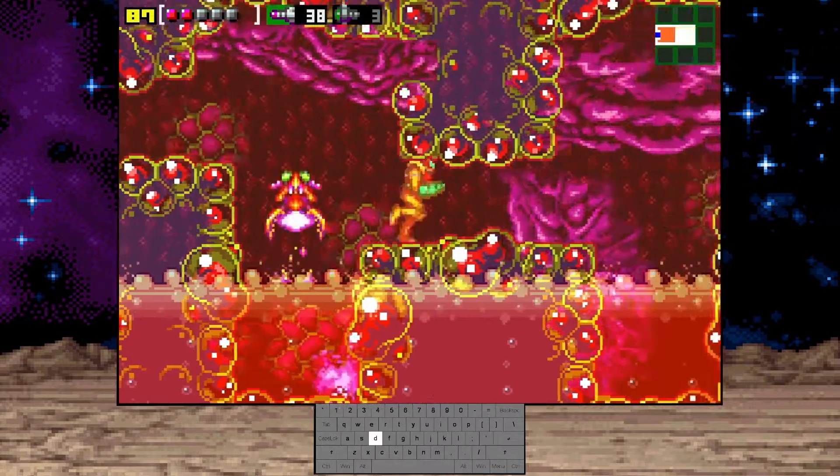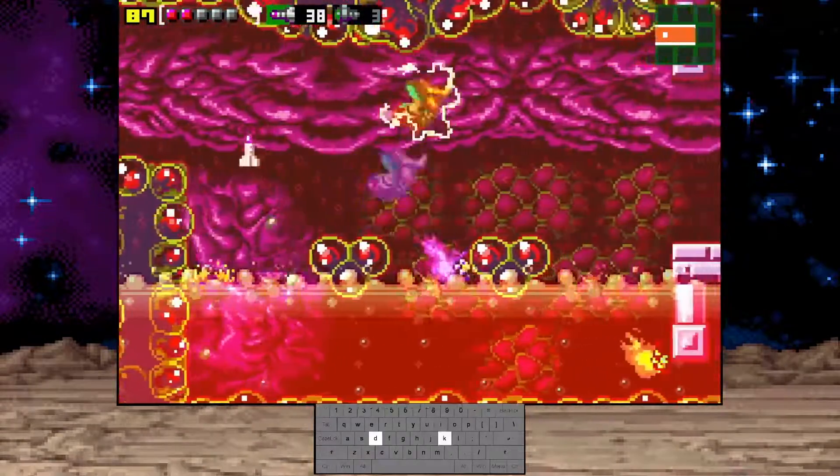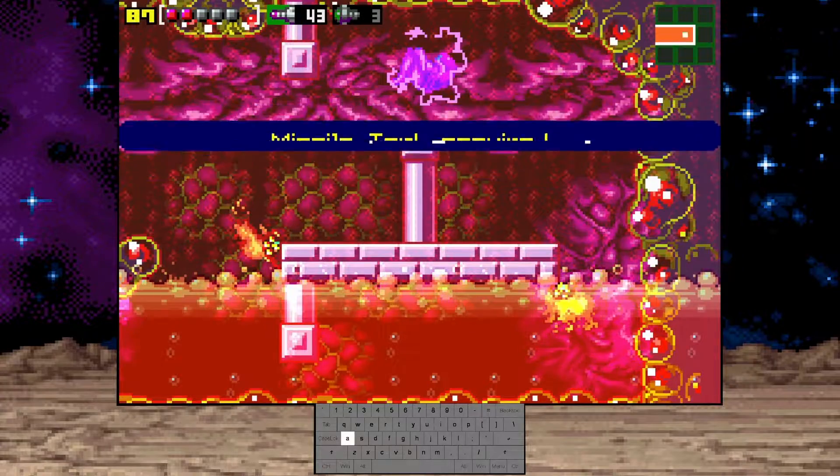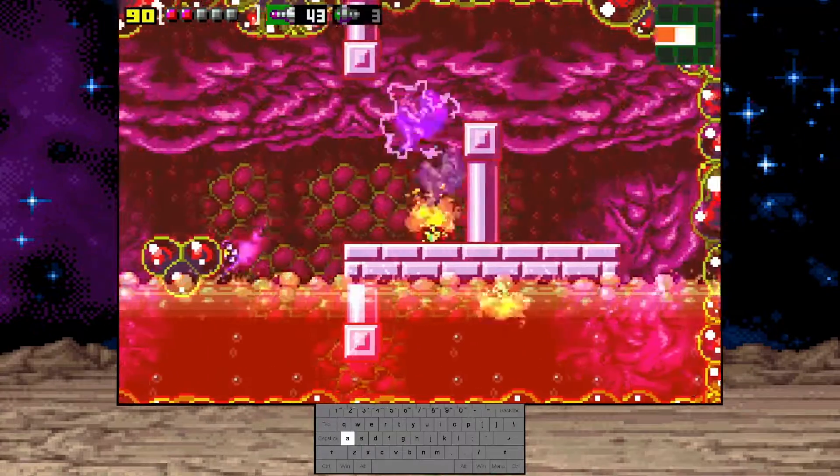If you don't have the Varia suit and you have this amount of health, you can't take a dip in the lava. If you do, then it can mean really big trouble.